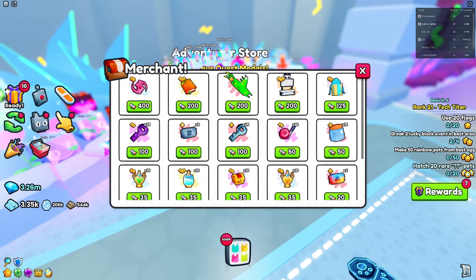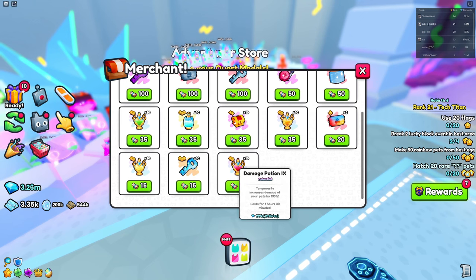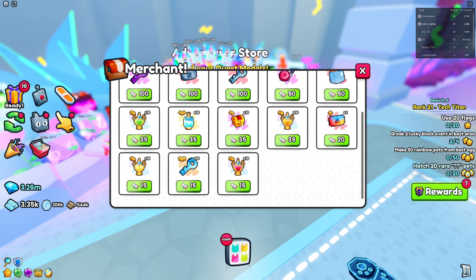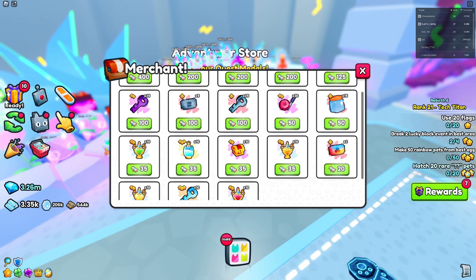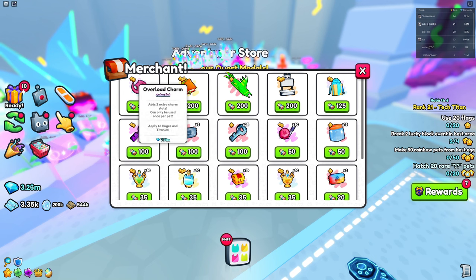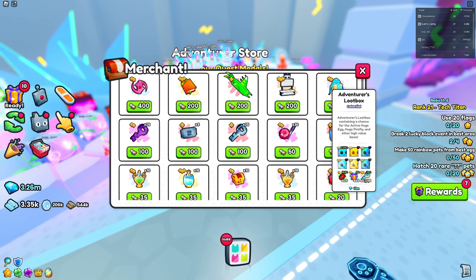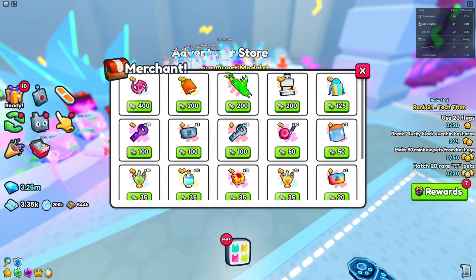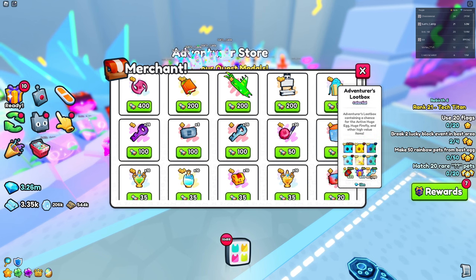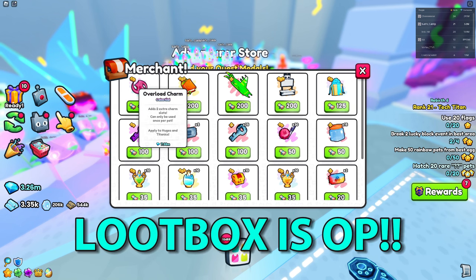There's a lot of stuff you can actually buy with quest medals, but here's the thing — most of this stuff is not that great. A million for that isn't really good. Techies for 100, an overloaded charm for 400, a fruity empty motherboard, a panda, and an adventure loot box. The thing I most recommend spending your quest medals on is the adventure loot box.